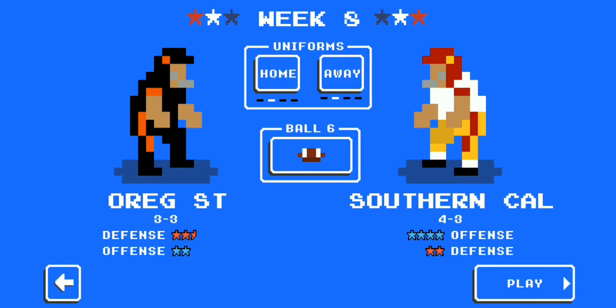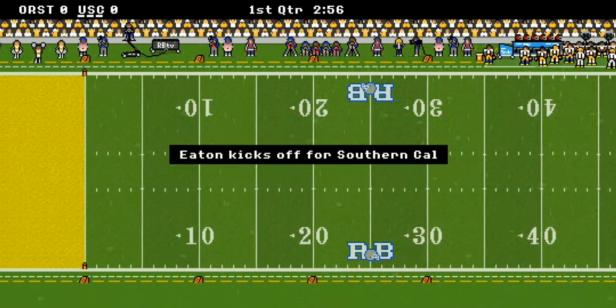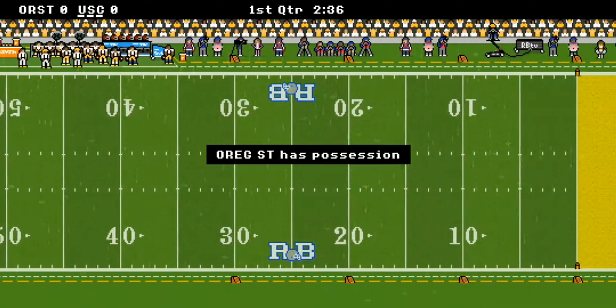Welcome to sunny SoCal and Retro Bowl Mania as our USC Trojans take on the Beavers of Oregon State. Let's stop all the talking and get straight to the action. These two teams look evenly matched today — one with a record of 4-3 and the other 3-3. Oregon State's got the ball first.